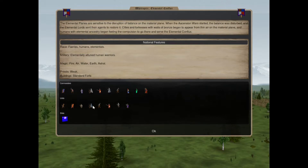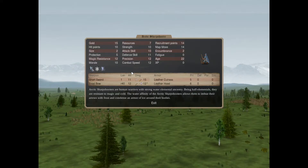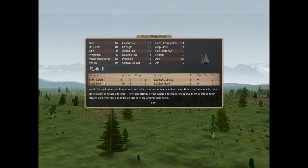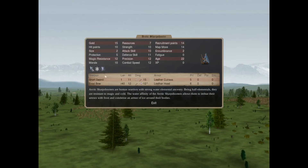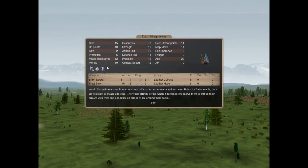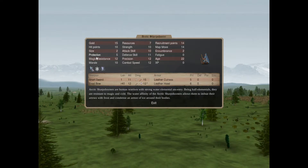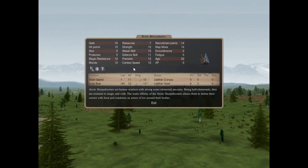Our elemental troops: first our water elemental troop is the Arctic Sharpshooter, who is a longbowman with a frostbow - a magic weapon that applies cold on hit. It has cold resistance, winter strength, and ice protection. It was also supposed to have snow movement but I forgot it - I'll fix it. Other than that the stat line is basically a human baseline but with higher magic resistance.